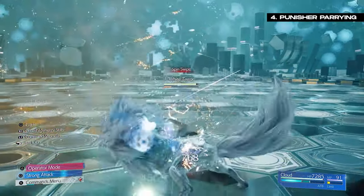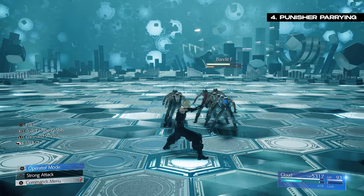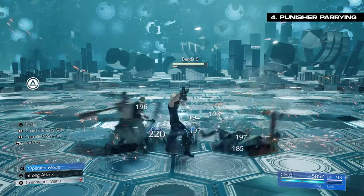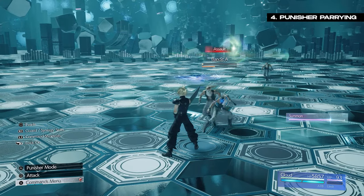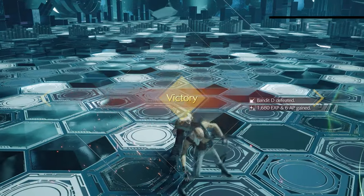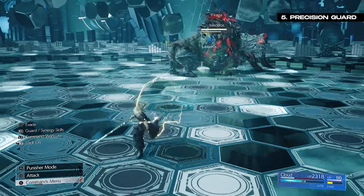If you want to feel like an absolute boss, one of the best ways is to get good at parrying — and in Rebirth this isn't too hard, especially if you're playing Cloud. While using Cloud in Punisher mode, holding down the guard button will automatically parry incoming attacks as long as they are blockable. You can weave this into your normal basic attack combo by tapping Triangle to go into Punisher mode at the end of an animation, putting you into a counter stance. If you get hit during this small window, you'll see a white effect on Cloud and automatically go into a parry. Any character can perform a precision guard by timing the guard button just as you're about to get hit, which increases stagger on enemies and completely nullifies incoming damage.